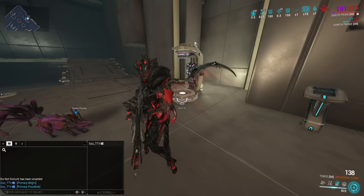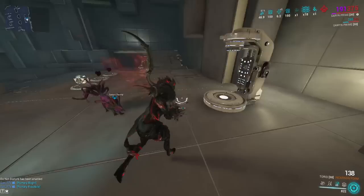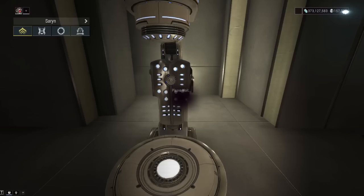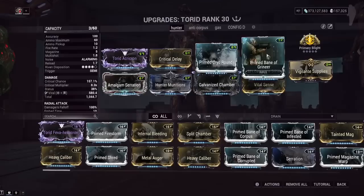One thing about Primary Blight is that you lose all 40 stacks at once. But if you're using some of the things we show in this video, you'll be able to get those 40 stacks pretty much instantly. Just to show how fast you can get when you have Saryn's Toxic Lash — I just got 20 from like half a second. So 40 Toxin Procs in like two seconds is not hard on Saryn, and that requires zero kills.